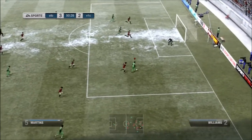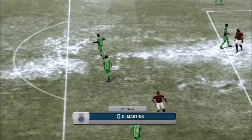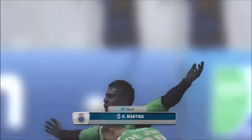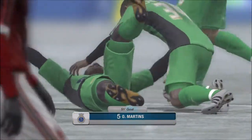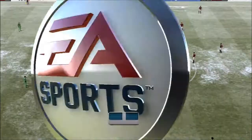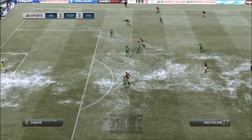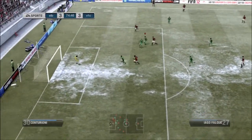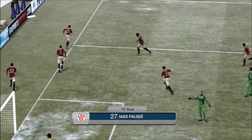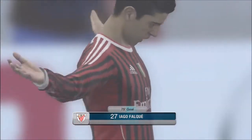So we're going to half time 3-2 down. A cracking bit of strength by Martins — I did the little right button hold down as he was receiving the ball just to let it through his legs. If you don't do it too often, that seems to sell the dummy to a few defenders every now and again, which is great. But don't overuse it or else they're just going to read it and take it off you every time — it's a really loose way to lose possession.